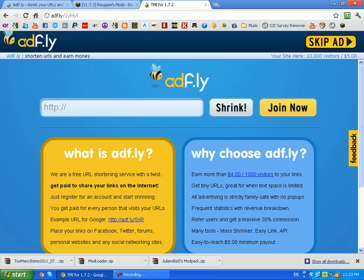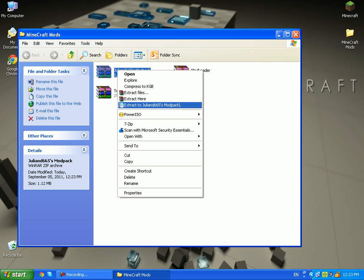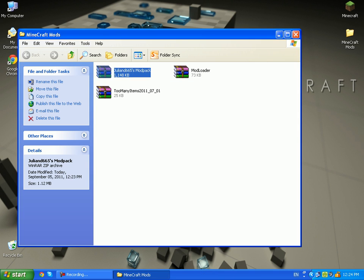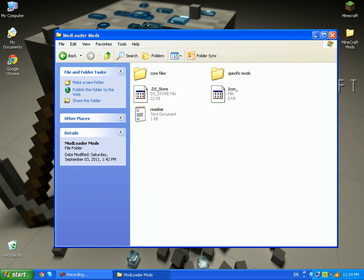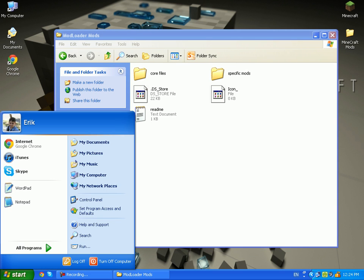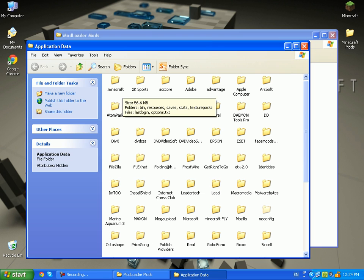Once you have all three downloads, close that and open where you downloaded them to. You will need to extract one of them — right-click, extract. If you're on Mac you drag the files; if you're on Windows you use those files. Press Start — on Windows 7 you have the Windows search, but on XP just click Run and type %appdata%.